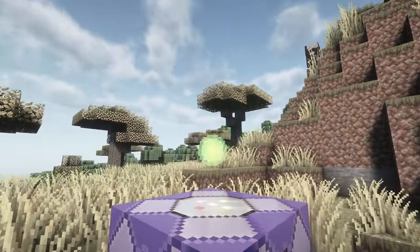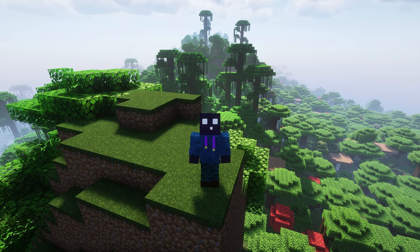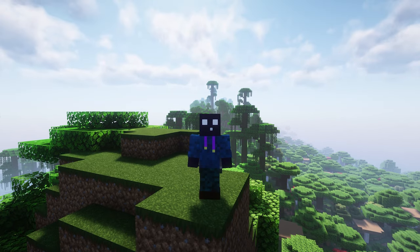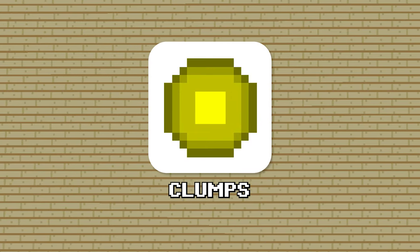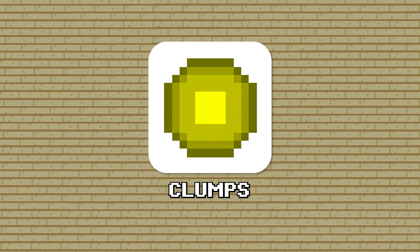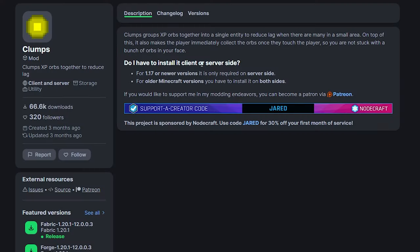Another thing in Minecraft that can lag your game out quite a bit, especially if you have a huge mob farm, is XP orbs. They might not look like they're lagging out your game, but they can. A mod called Clumps fixes this by combining a lot of XP orbs together into a single entity, and with that, it reduces lag. It is such an easy mod — it's literally drag, drop, and you're done. If you have a lot of mob farms or you're experiencing lag because of XP orbs, this is the best mod to fix exactly that.